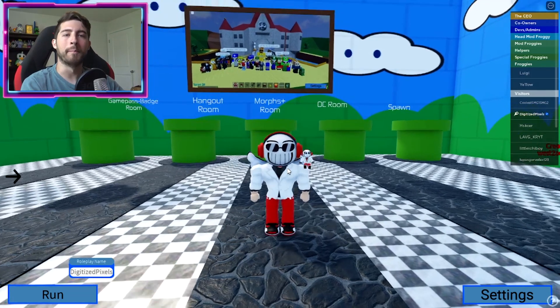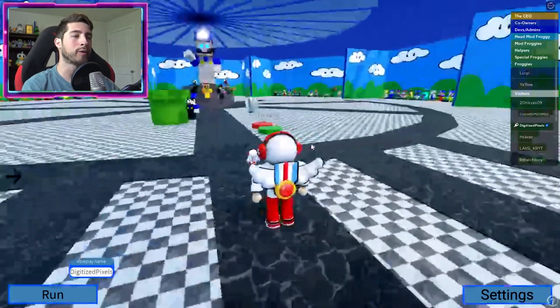Hello everybody and welcome back, my name is Digi, and today I'm showing you guys how to get the three new badges part of the Egg Hunt 2023 in the SMG4 Universe. Our first one is going to be the Chocolate Red Boy.